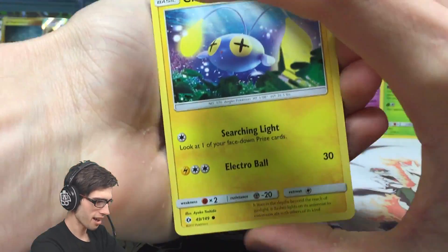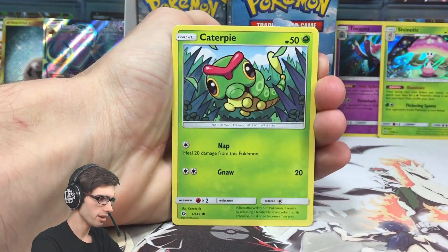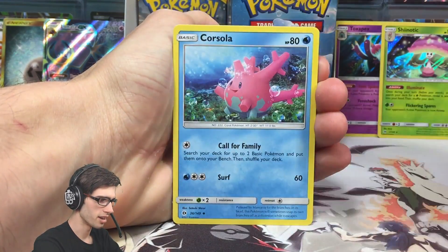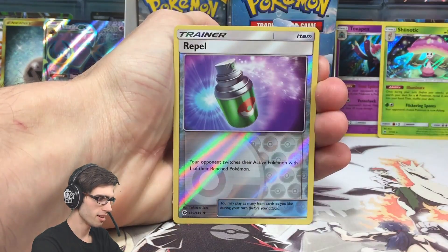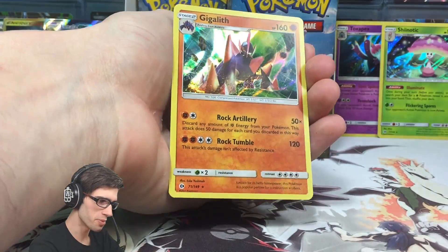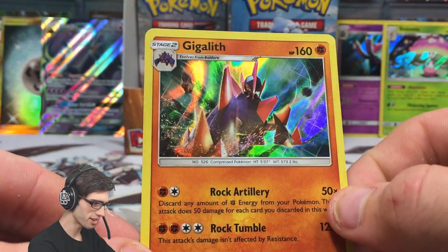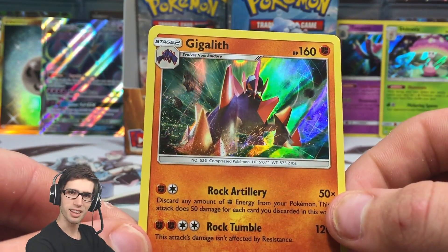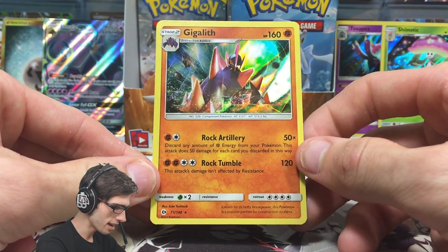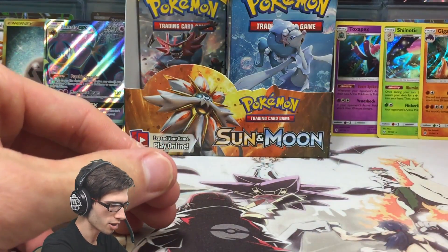So we have a Chinchou, a Morelull, a Skarmory, Kadabra, Sandygast, a Lightning Energy, Professor Kukui, Corsola, Reverse Holo Repel, and a Gigalith Holo - not too bad at all. Check that Holo Foil - I kind of just have to stop and let it click for a second. 160 HP with Rock Artillery and Rock Tumble. Nice.